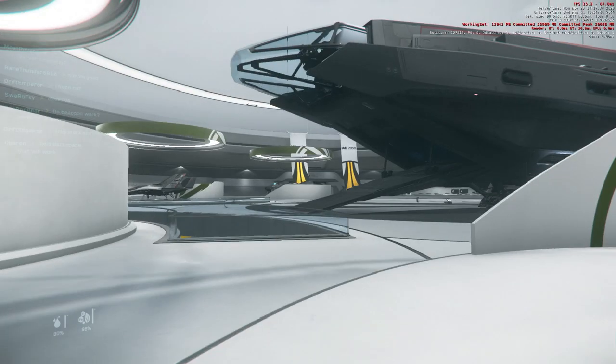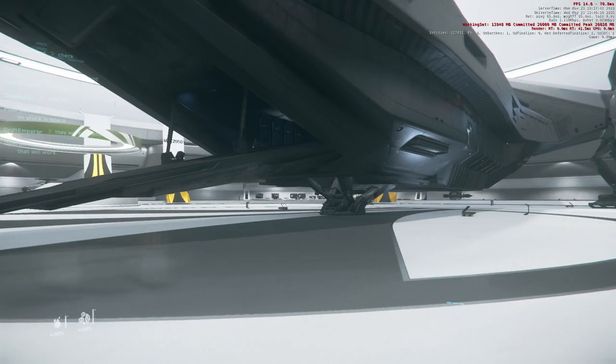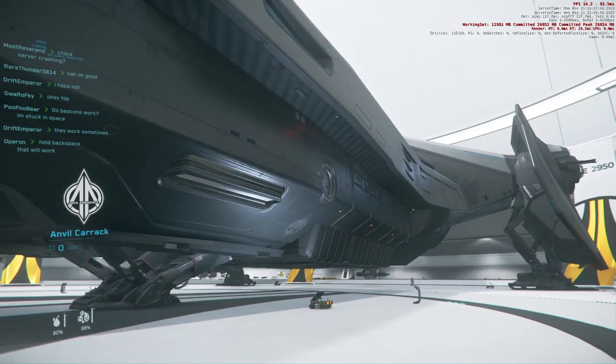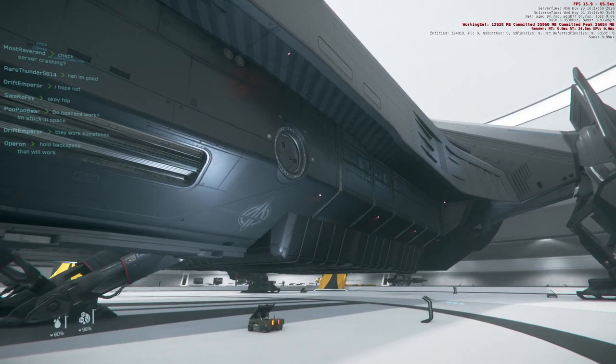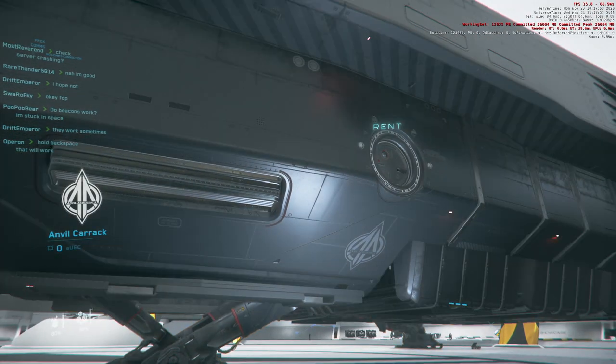And then there's this behemoth — the Anvil Carrack. This is a huge bay, obviously. This costs a bundle, I'm sure. A lot of other people talk about it. It does have a rent button.